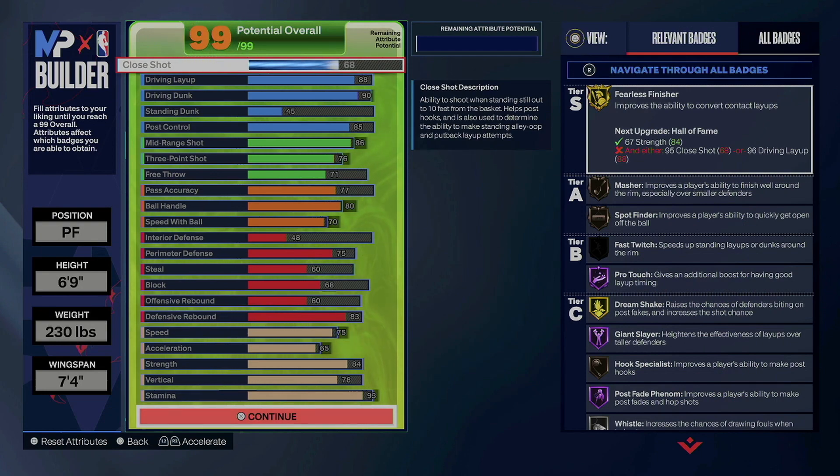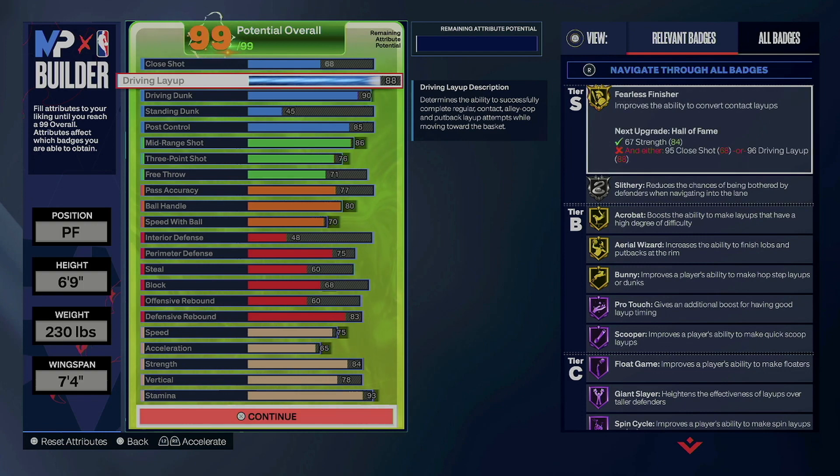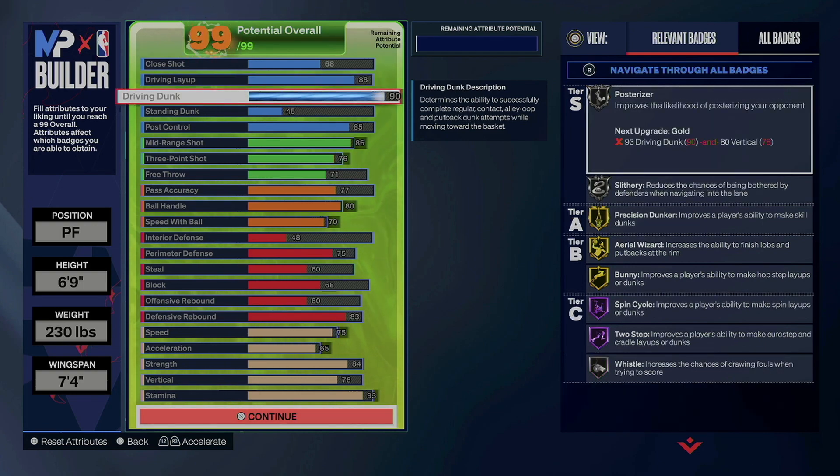So this is what we're currently looking at for the new LeBron James build. 88 driving layup will give you all the layup packages. You get a 90 driving dunk. The reason why I went 90 and not just 89 is because you get really good dunk packages — like tomahawks, back scratchers, windmills — that require a 90 driving dunk. That's going to be really good.